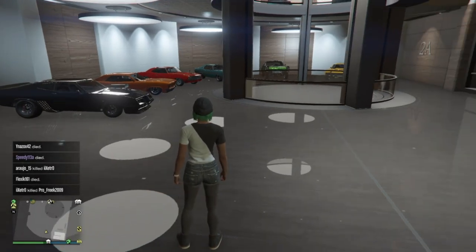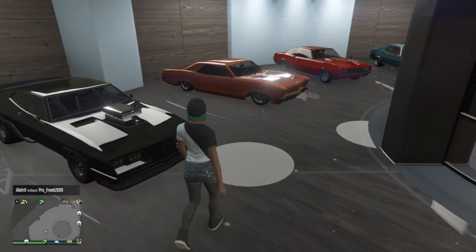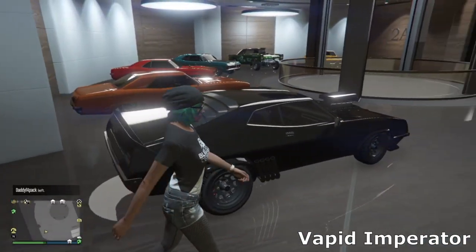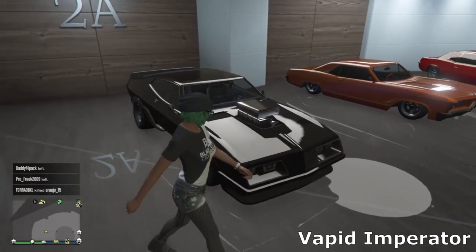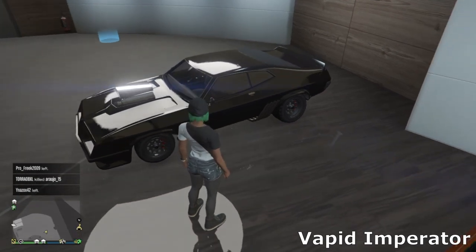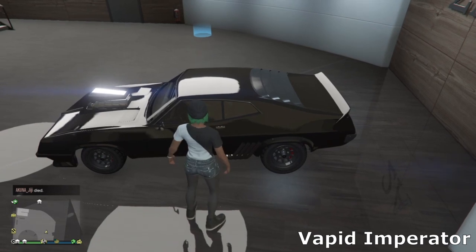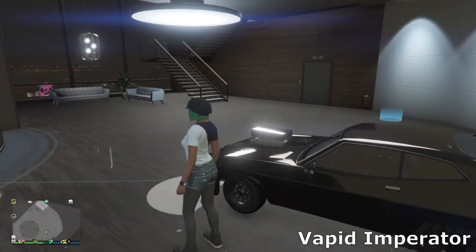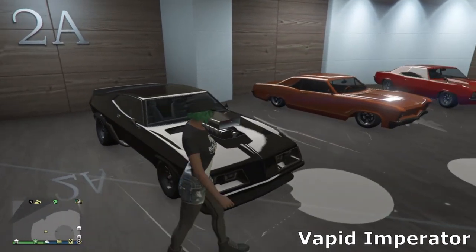Then we move on to Office Garage 2, which is also full of muscle cars. We've got the Imperator over here — the Mad Max Interceptor from the original Mad Max films. I'm so happy Rockstar added this. I went for a nice clean look, wanting to make it look like the Mad Max Interceptor, so I've got the bug catcher and four side pipes on each side. You can also add NOS to it, which I have applied since it's an arena car.